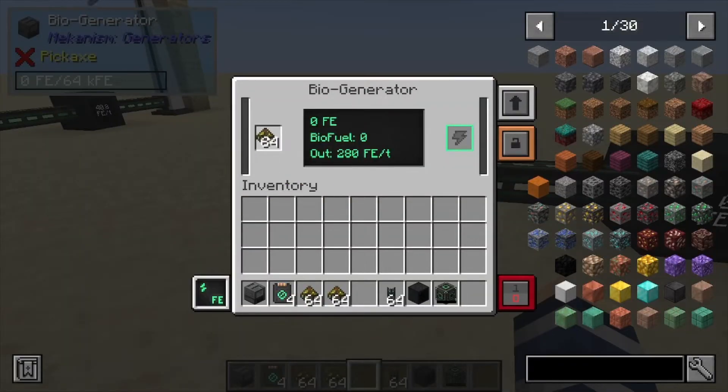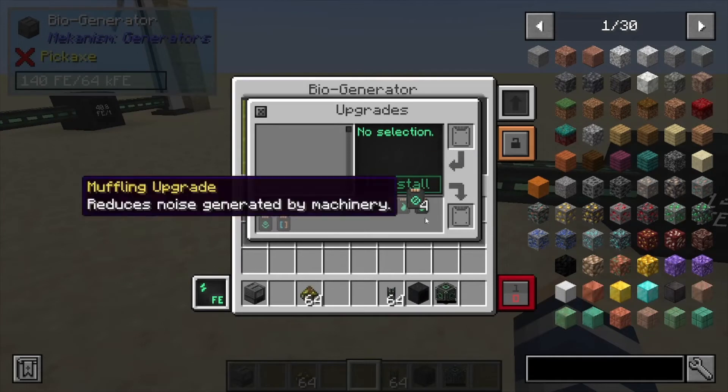Looking in here, this has a spot for the bio fuel. When you place it in there, it converts the bio fuel into bio ethanol. It does hold just about two stacks — I think it's eight shy of a full two stacks. You can see how much bio fuel you have right here. It produces 140 Forge Energy per tick and can output from its internal buffer at 280 Forge Energy per tick.